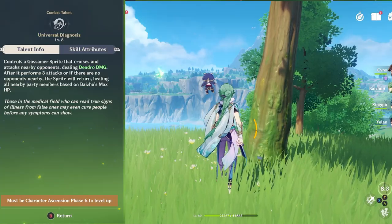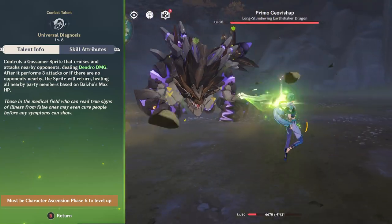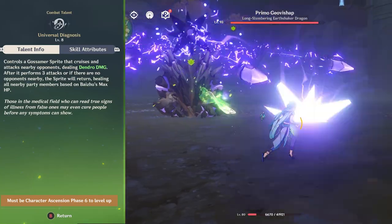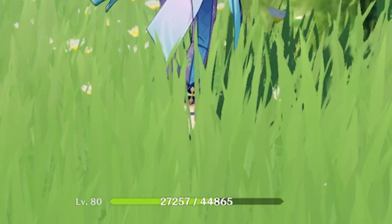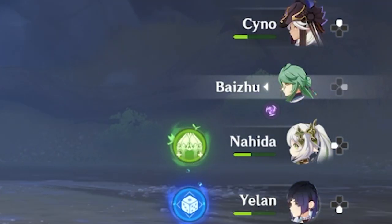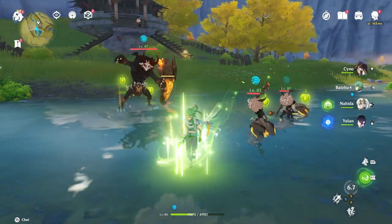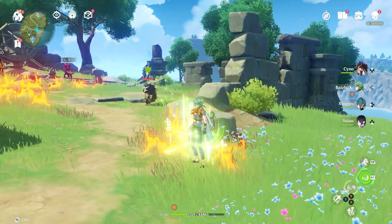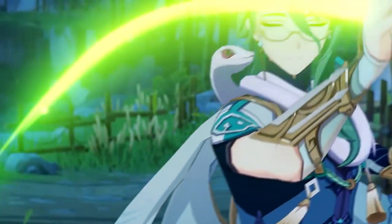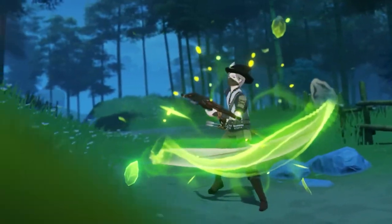For his skill, he's going to be using it to heal. You throw out the sprite and it does three attacks to three random nearby enemies, or all three attacks on one enemy. If it can't reach any enemies, it comes straight back to you, and when it does, it gives a certain amount of HP to all party members based on Baiju's max HP. You get a lot of healing from this, and it does Dendro application to all enemies it hits.